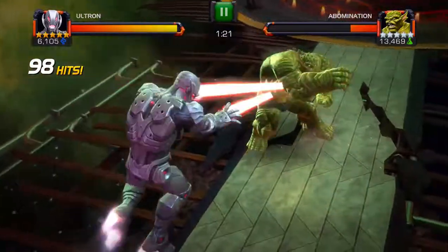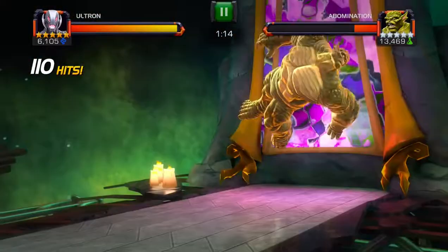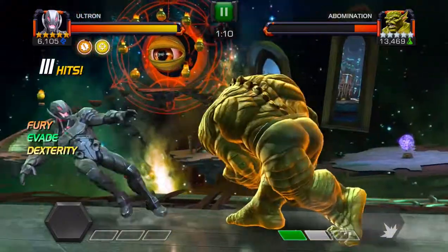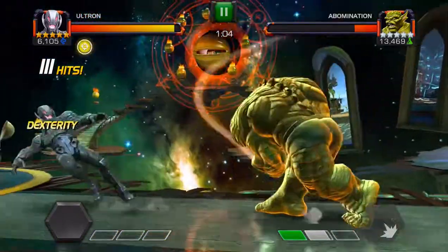Rank 3, rank 4, doesn't matter. But if you guys take this path — the power gain path — I usually don't, but we don't really have assigned paths in section 3. Comment down below on what champ you bring and how many hits it takes to kill A-bomb with like a 14k PI.